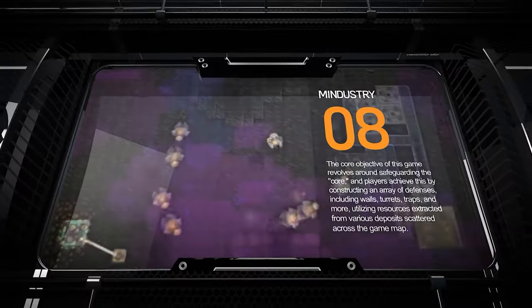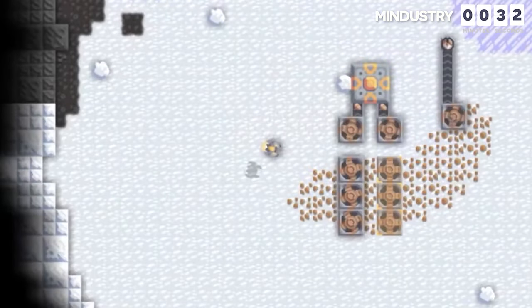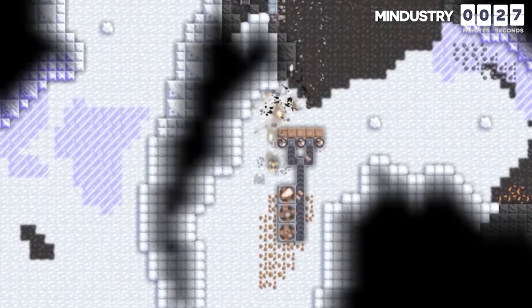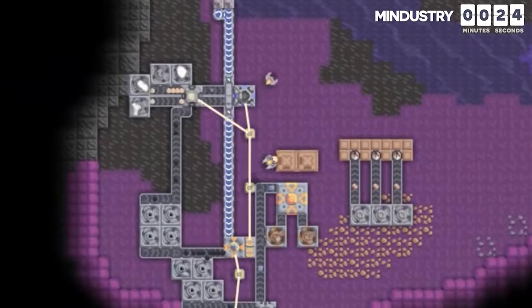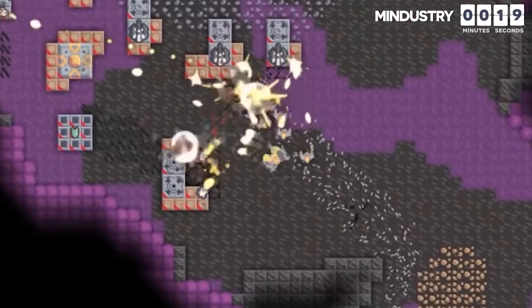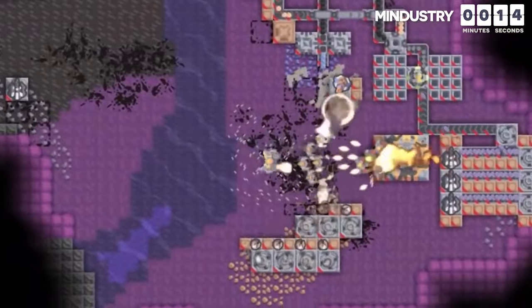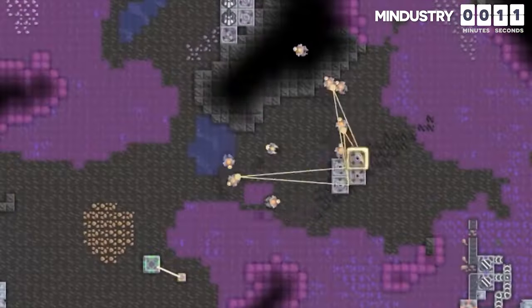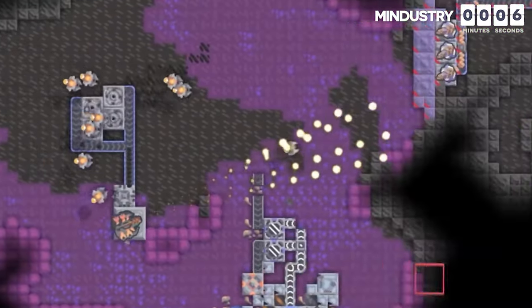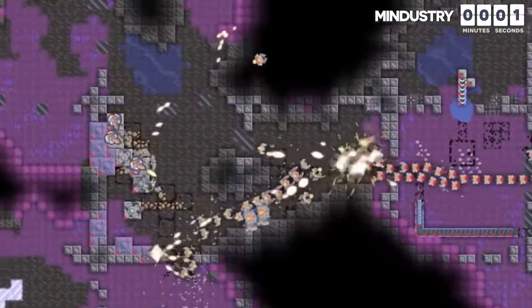The eighth game on our list is Mendistry. The core objective revolves around safeguarding a core, which players achieve by constructing defenses including walls, turrets, traps, and more, utilizing resources extracted from deposits across the game map. The game introduces a unique approach to resource extraction emphasizing industrialization mechanics. While manual extraction is notably slow, players can leverage drills and conveyor belts to systematically construct mining plants that significantly enhance resource accumulation. This integration of industrial elements adds a layer of strategic depth to the gameplay.